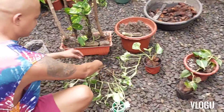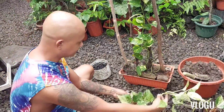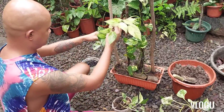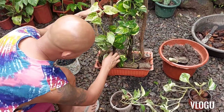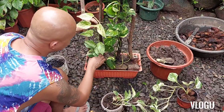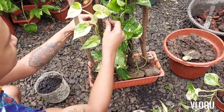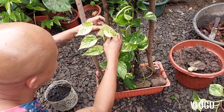Susunod natin — mabilisan kasi pumapatak na talaga yung ulan. Ito guys, this is my marble queen. Medyo maganda rin yung tubo niya kaya lang sobrang liit ng pot, so ililipat din natin siya. Dahan-dahan. Dito naman siya — dito sa gitna. Magpapamilya naman sila, pagpipinsan niya ito.